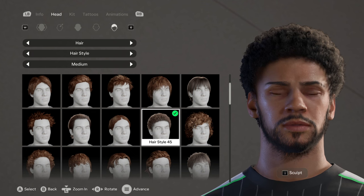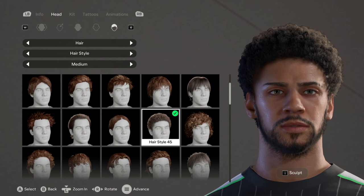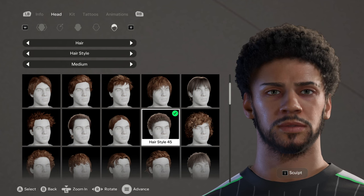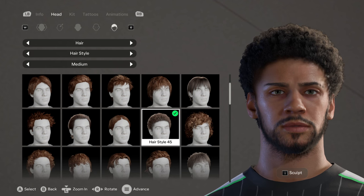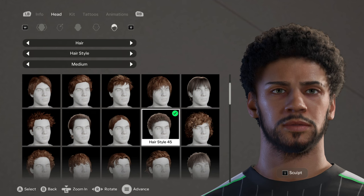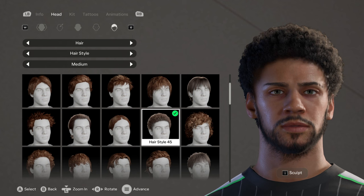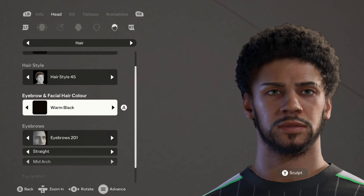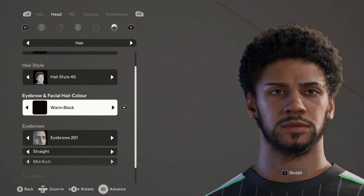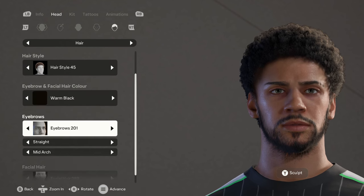This video is actually tackling two community requests. One person commented that I should make a Puerto Rican player and I really liked his message, so I decided to do that. Then another guy suggested I make a dark player with hairstyle 45. This player isn't very dark but he's Latino - Puerto Rican is Latino - so hairstyle 45 it is. You can make the player darker if you want.